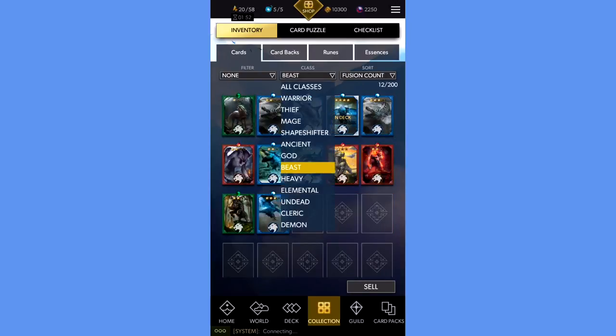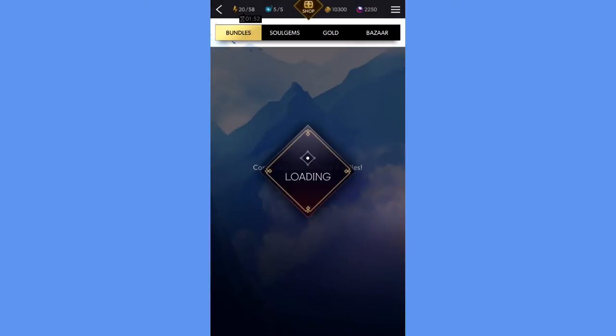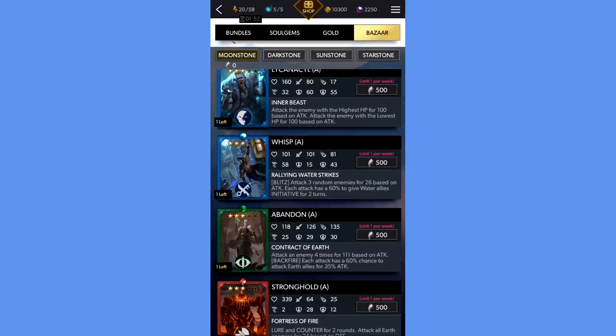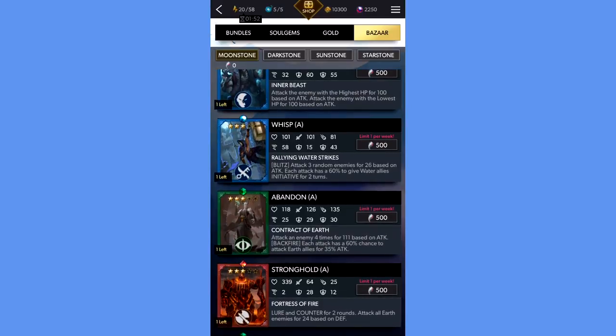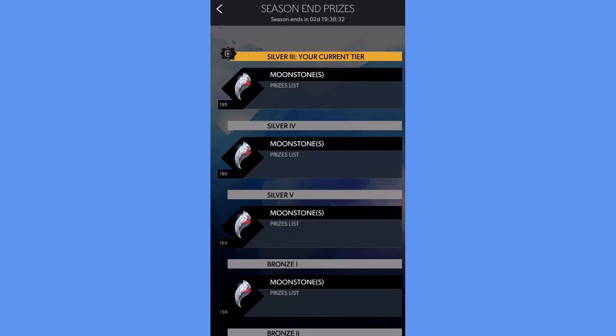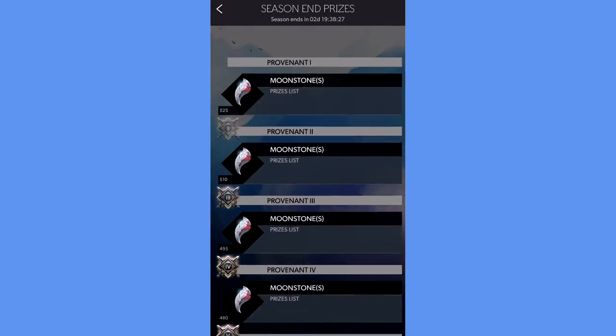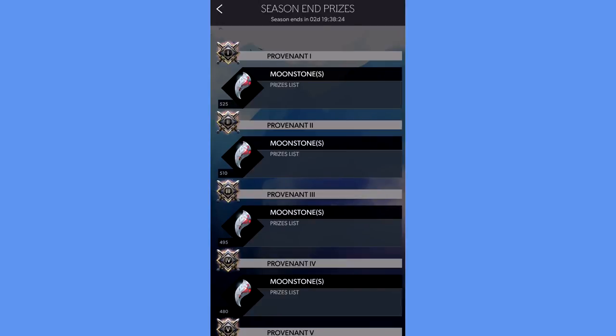Finally, there is one other spot where you could obtain a thief card, although not immediately. In the Bazaar under the Moonstone tab there is a 3-out-of-5 card called Wisp who is a thief. The card costs 500 Moonstone and according to the Arena prizes list, only Provenant 1 and Provenant 2 would get at least 500 Moonstones at the end of the current season. Given that the current season still has a better part of 3 days to go plus multiple seasons of collecting Moonstone for most players, this card isn't obtainable in the immediate future for most people.